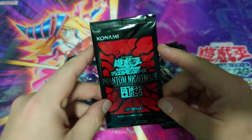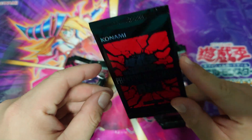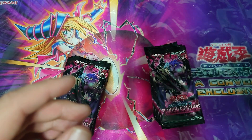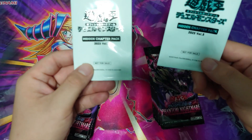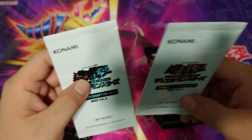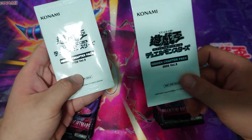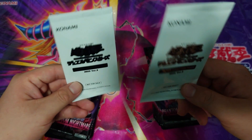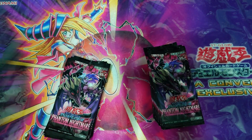Before I start, guys — if you notice here, this is a plus one bonus pack for the Phantom Nightmare, which I will open at the end of the video, so please do stay tuned. We also have two more promo packs called the Hidden Chapter Pack — this is volume three. If you watch my previous Yu-Gi-Oh opens I did open hidden chapter packs from the previous volume, so I'm not sure what to expect, but I'll open them at the end of the video as well.